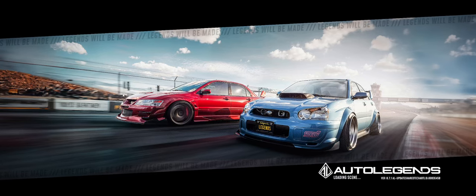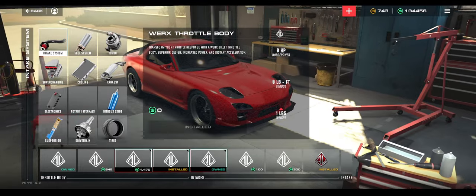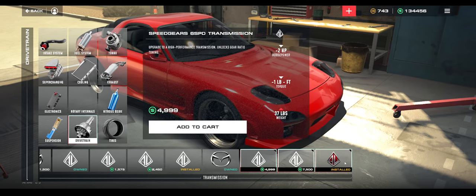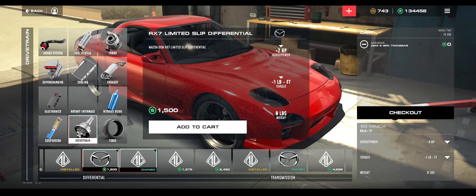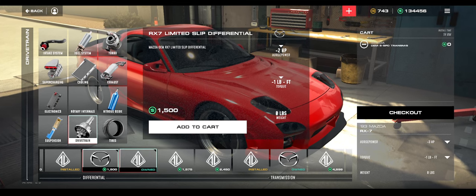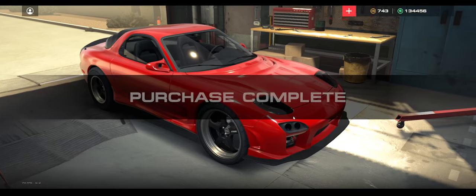Let me show you a little trick that will help you get closer to those 9.5s. Go to your drivetrain and go all the way over to transmissions — these all add a ton of weight, so go back to stock. Same with differential: go back to whatever the stock one was because it doesn't add any horsepower. Then just check out and you're done.